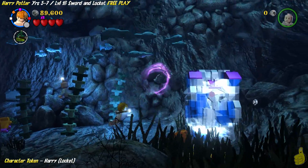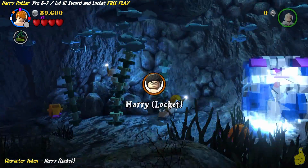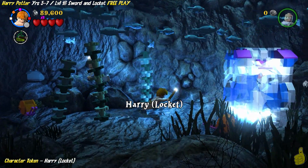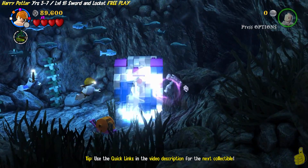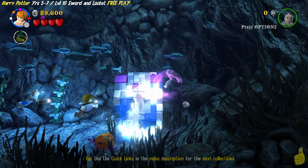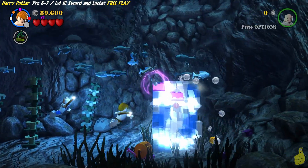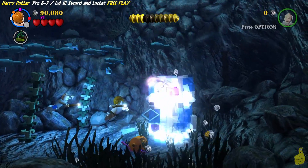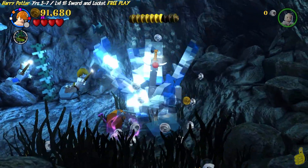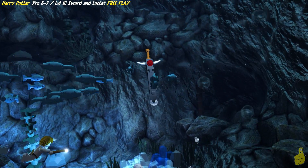We're going to use them skeleton bones to build up a hammer. Don't smash the pieces right in front of you — lift it up and over to the wall, get your hammer time on, and grab that Harry Locket Edition character token. There is a few minutes between this collectible and the next one, so feel free to use the quick links in the video description. The next one is going to be for character token Ron Underwear. We're going to smash those three points with the hammer and release the sword.